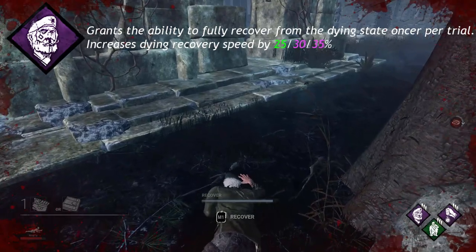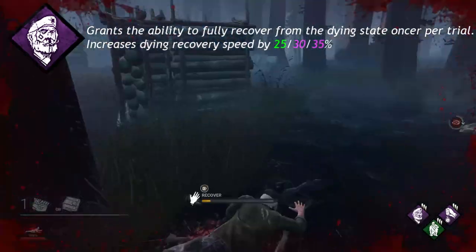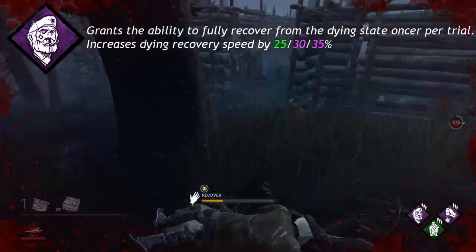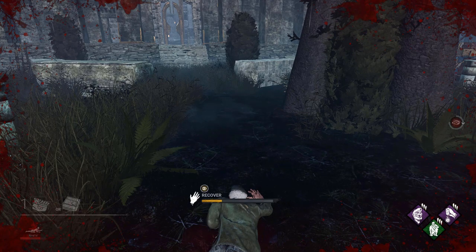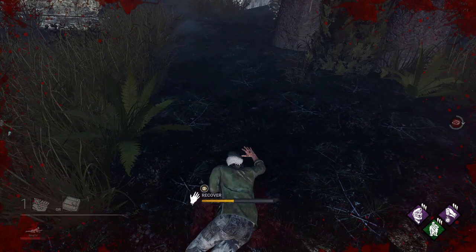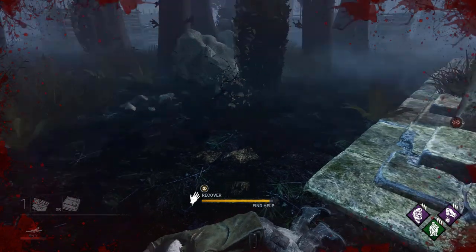Unbreakable grants the ability to fully recover from the dying state once per trial, and increases dying recovery speed by 25, 30, or 35%. One thing about Unbreakable is that you will always get the dying recovery speed boost even after you have utilized it to get yourself up. Just know you can only actually get yourself up one time.